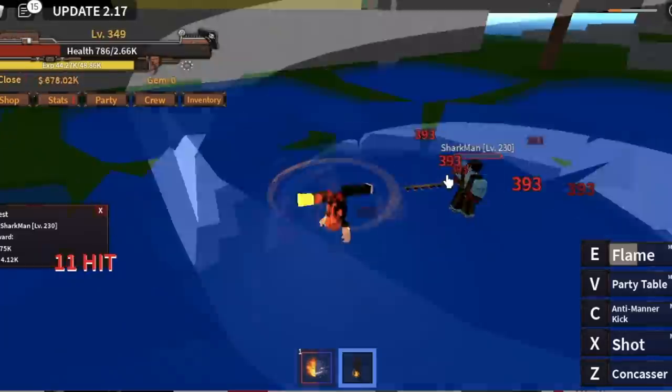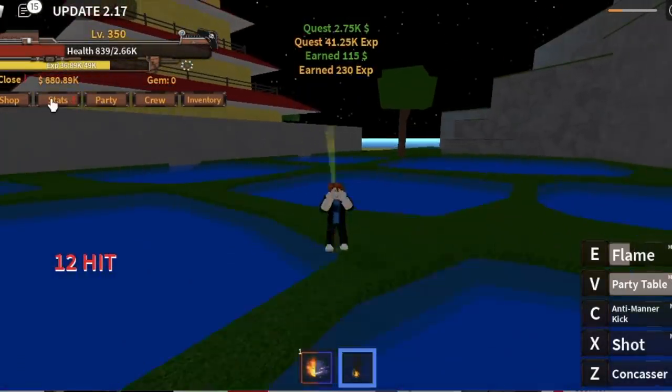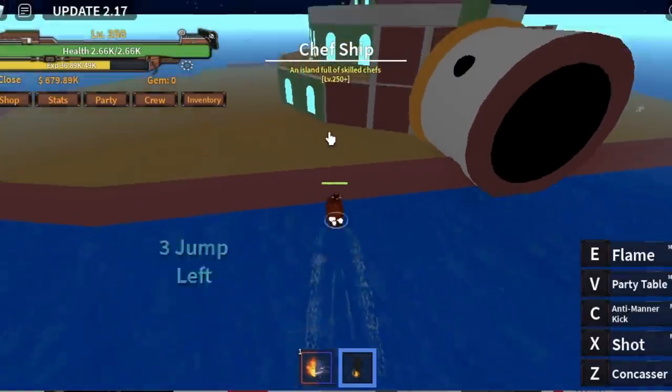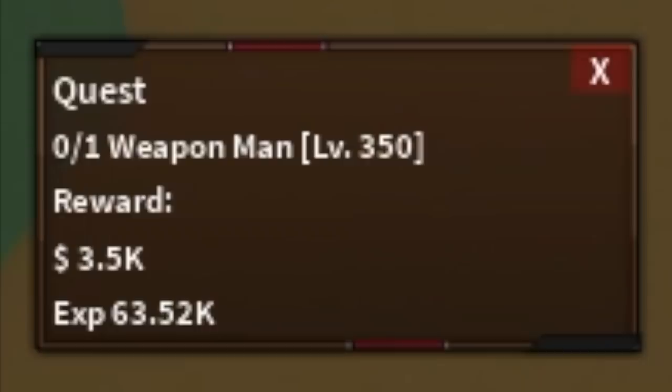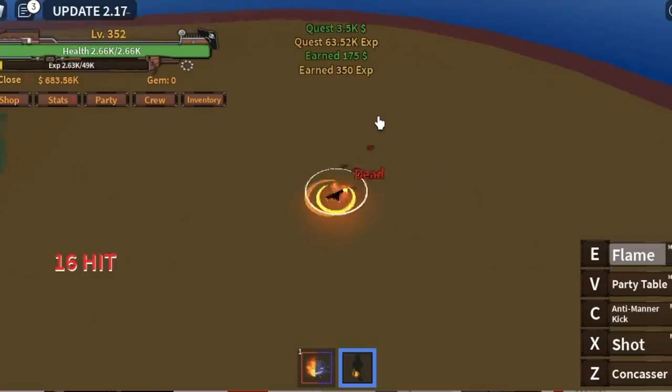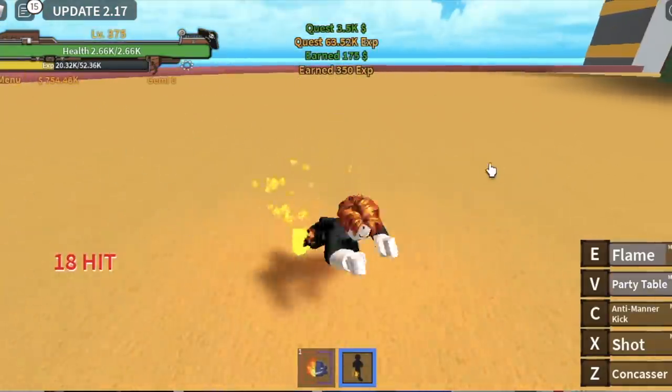After that, we're going to our next island, which is the Chef Ship. 20 more levels guys and we're going to use our Spirit Fruit. So we're going to start here with the Weapon Man. And yes, we skipped the Blackleg — trust me with this. We're going to level up here until you reach level 375.